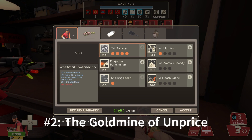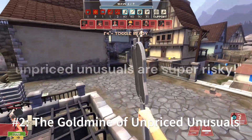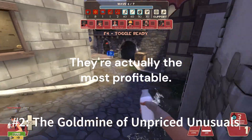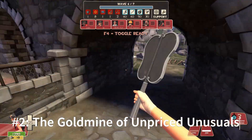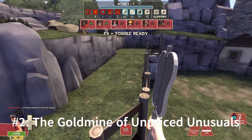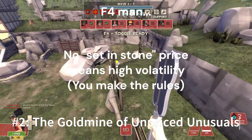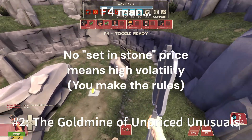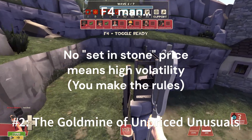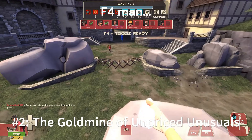Number 2: the goldmine of unpriced unusuals. Unpriced unusuals are often perceived as treacherous territory, a notion that I found to be a myth more than reality. The general aversion towards unpriced or newly released items sets up a perfect playground for savvy traders. While others shy away, you get a broader market to yourself. The absence of a set-in-stone price paves the way for high volatility, allowing you to secure items at lower prices and sell them at a premium. This can potentially set you up as the trendsetter for the item's market value on platforms like backpack.tf.